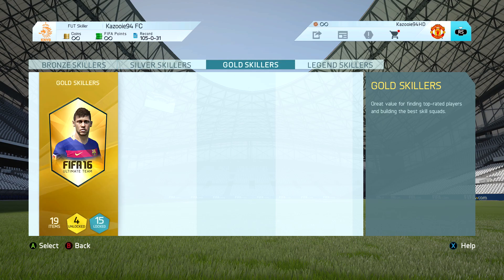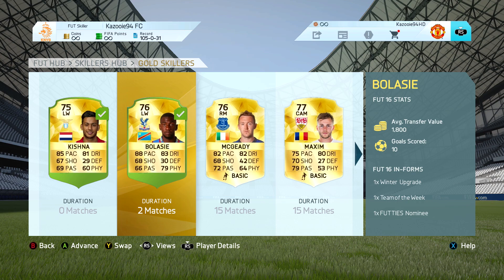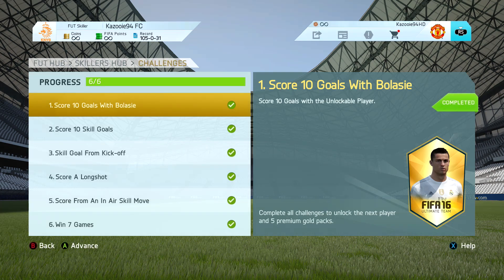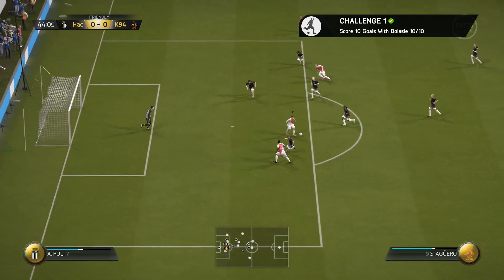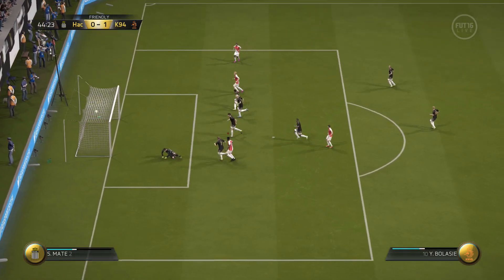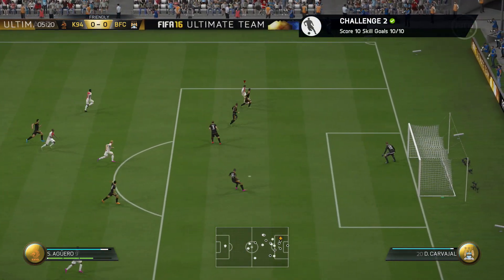Anyway guys, we're going to move on to the skillers update. You can see right there that we have 4 gold 5-star skillers unlocked, because we completed all the challenges with Boulasi — we scored 10 goals in total, which is just perfect. And in the next episode, we're going to be making a squad around the new 5-star skiller. But first, I'm going to be showing you guys all the goals I had to score with the Boulasi skill squad.